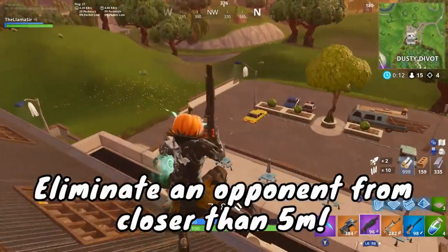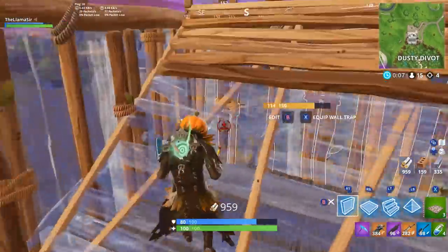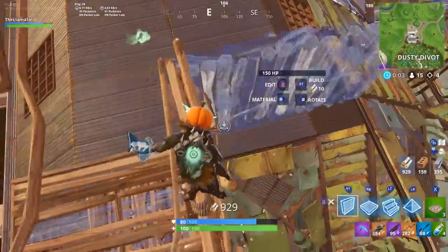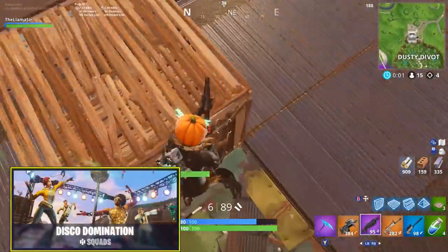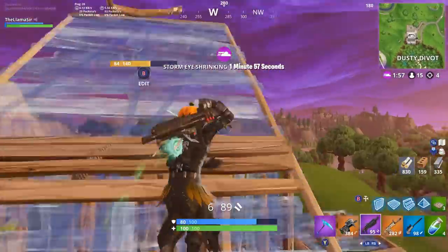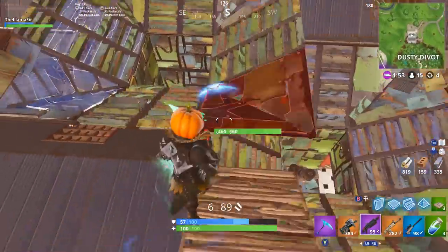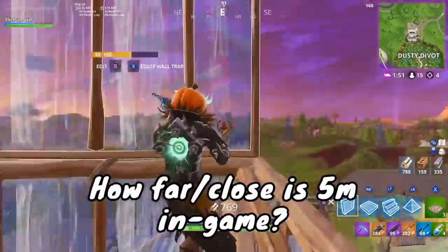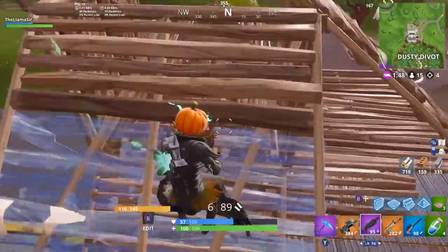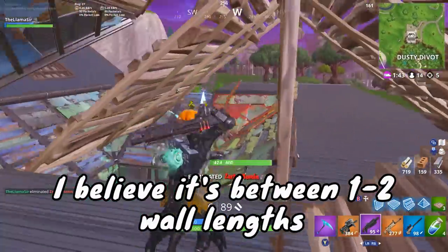The first one I want to go over is eliminate an opponent from closer than 5 meters. It seems kind of tough at first, but it's actually not that hard. The best way to go about doing this is to do Disco Domination — at least if it's live — or something similar. One of those special game modes is always best. How far away is 5 meters? You have to get under 5 meters — I think that's between 1 and 2 walls away, maybe closer to the 1 wall border.